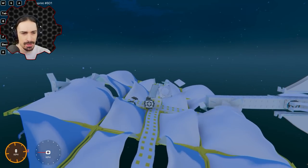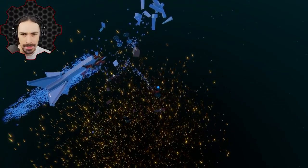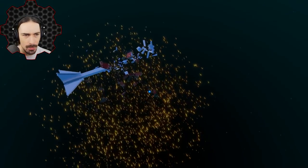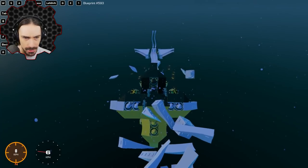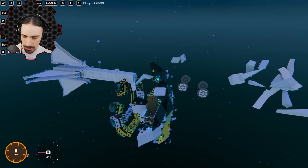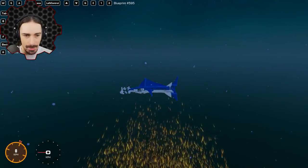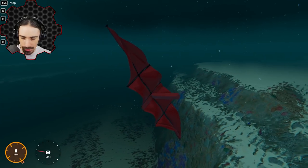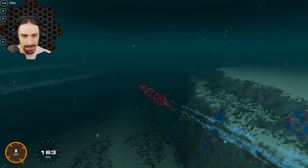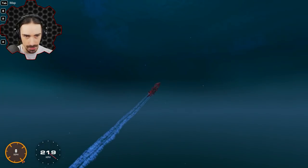More weird stuff keeps spawning in when I use the transform feature. I try pressing repair and attempting to clear the glitched blocks. I'm probably just going to have to exit and come back because I've glitched something out immensely. After returning, the transform seems to work. I'm worried that painting might be causing issues. I'm going to do it — this is the first real test.